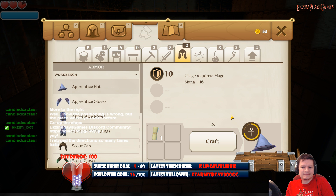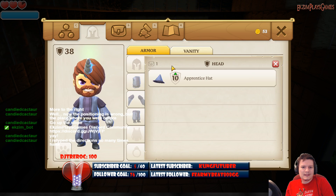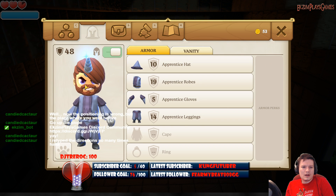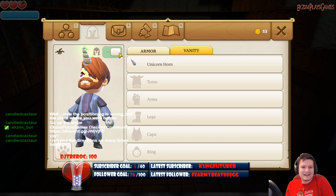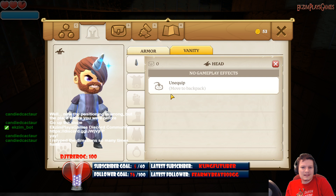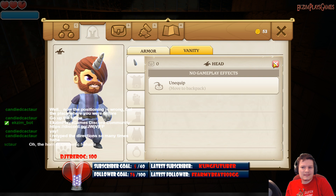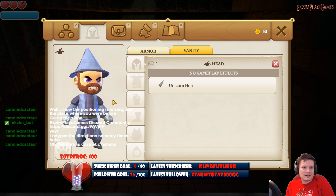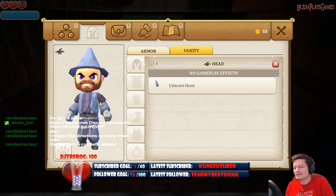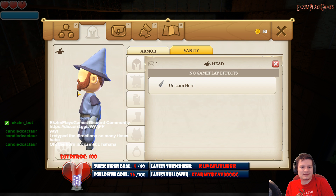Make the wizard hat. Yes! Oh no! This is overriding. No gameplay effect. Can I, like... Aw, man. I want to have my wizard hat. Wizard hat's better than unicorn horn.